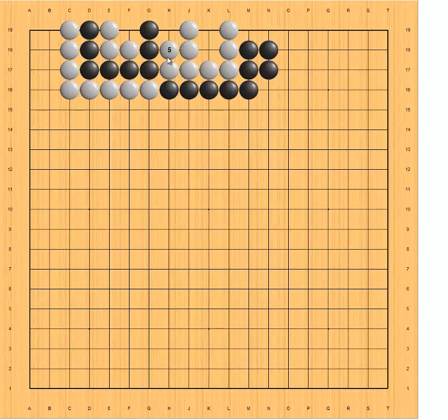You might ask: what if white doesn't fill in the shared liberties — could it be co-live? The answer is no. If white doesn't fill in the shared liberties, black can do so, since it has a big eye. If white plays elsewhere, black fills here; white plays elsewhere, black fills here again.